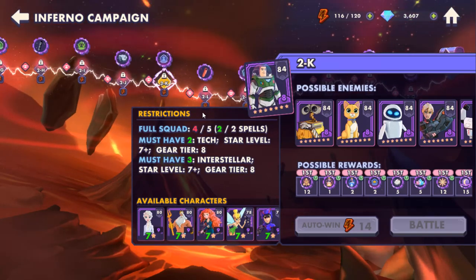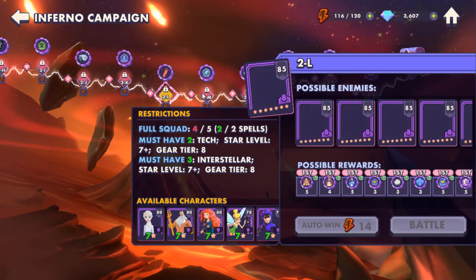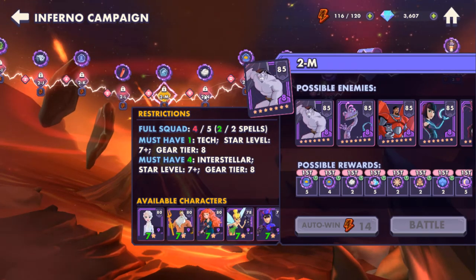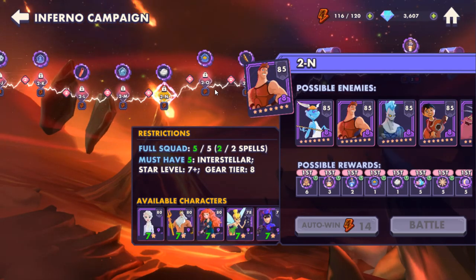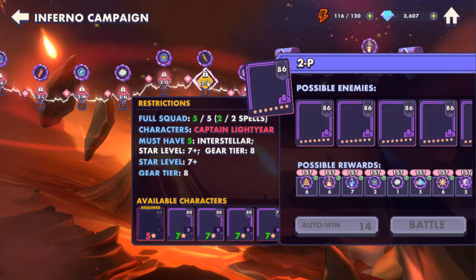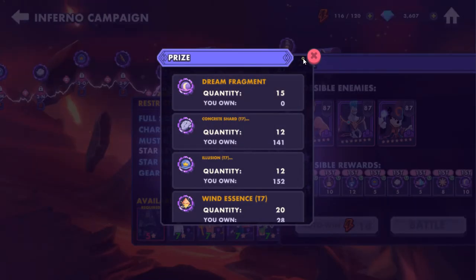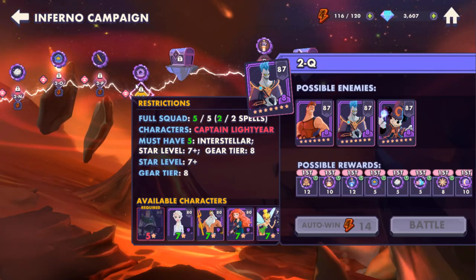Then you need two Chick and three Interstellar — so Captain Lightyear and everybody. I told you you'd need Interstellar, forest creatures, and Summoner Students, and here's proof of concept. You're looking at four to five Interstellars, Captain Lightyear plus Interstellars, repeated for several nodes up through level 87.